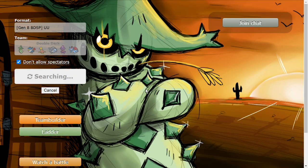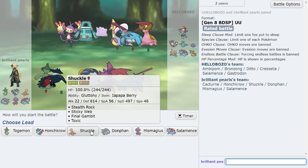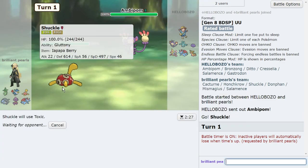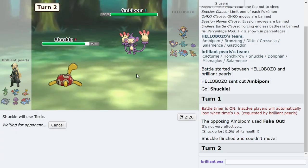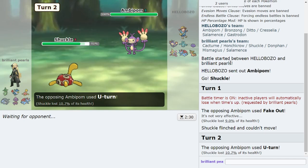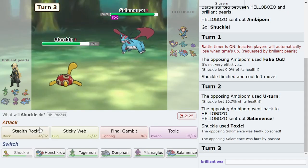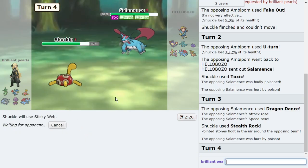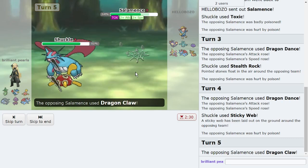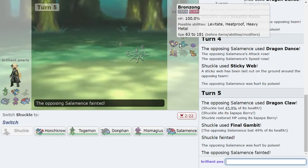I got to use Cacturne for its offensive strengths but also its defensive capabilities, which is cool. This might be a Defog team. I'll start with Shuckle — maybe they go for Taunt, but I'll throw off a Toxic. It hits everything on their team besides Bronzong. They don't have Taunt, so I can get up hazards. I would love for Ditto to come out and take hazard damage. They have no dark resist again. I get Stealth Rock up, then Sticky Web, and I can Final Gambit because I live every hit. It doesn't let their Ditto copy me, and that was their only defoger.